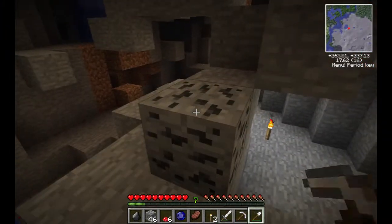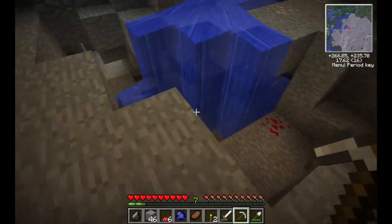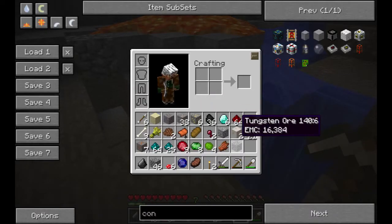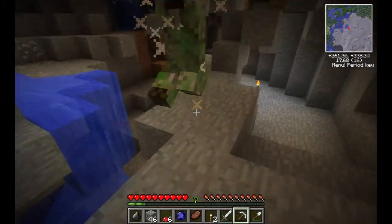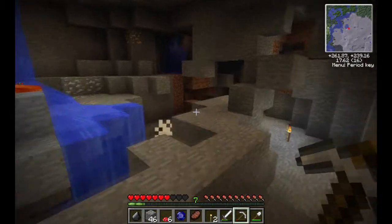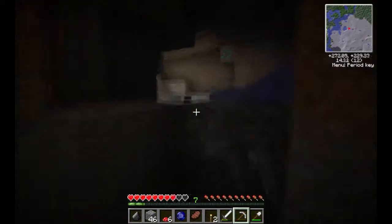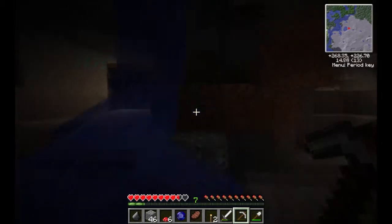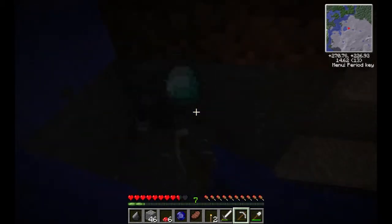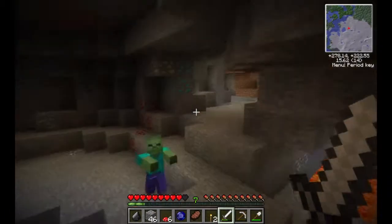I found tungsten ore! Tungsten has an EMC value of 16,000 — you can get two diamonds out of it. It only comes from an energy condenser and an energy collector. Don't worry — I found two more diamonds! Awesome!